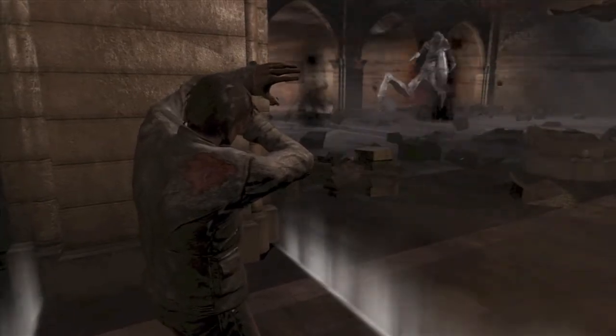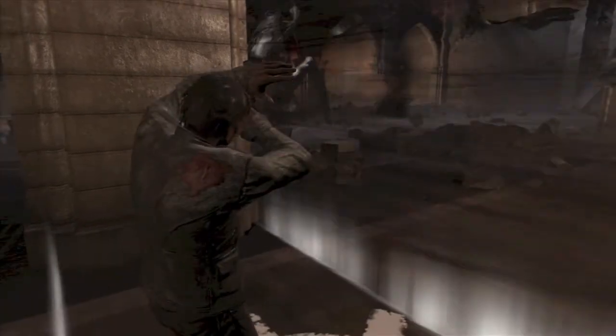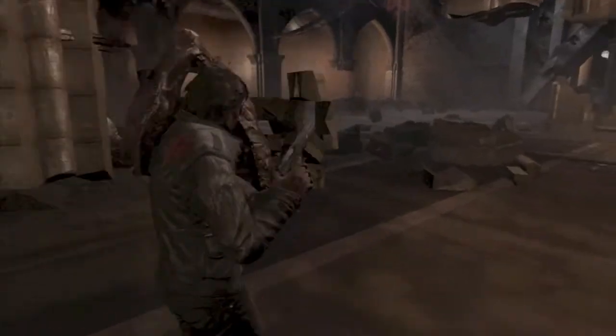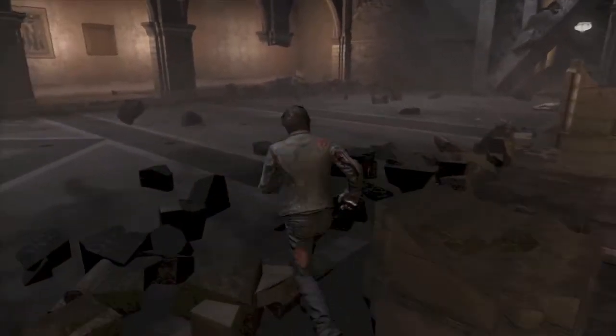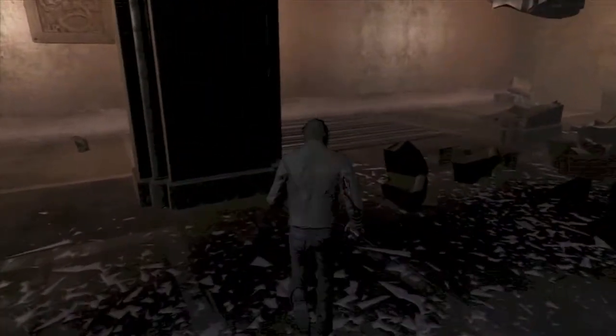He's going to do his tornado attack one more time. Using the safe zone, we are pretty much safe. Then he's going to destroy our pillar again, and we are going to run across the room and find another pillar of safety.